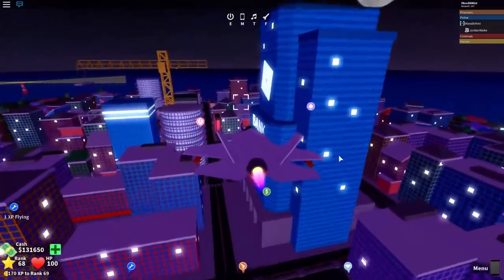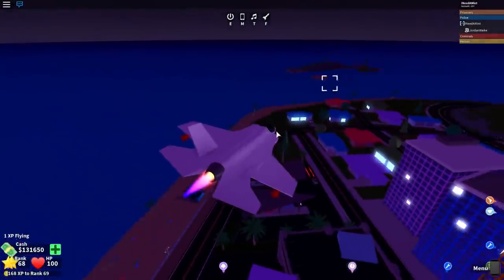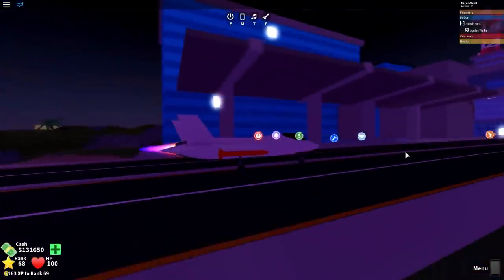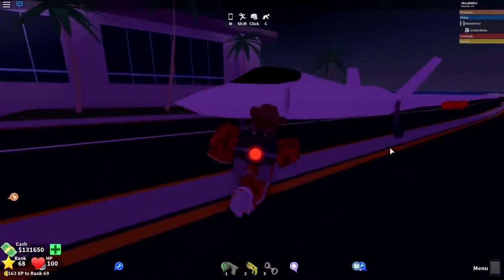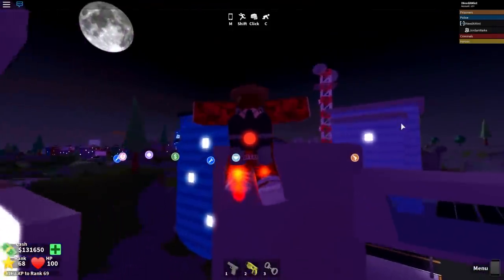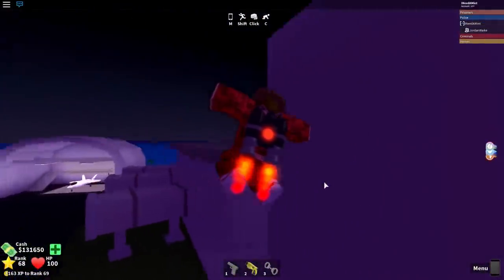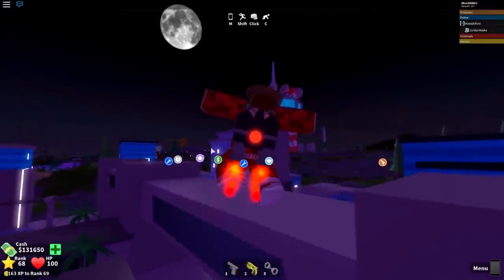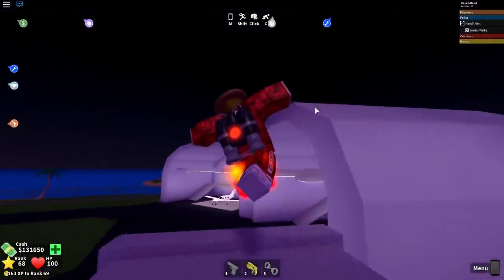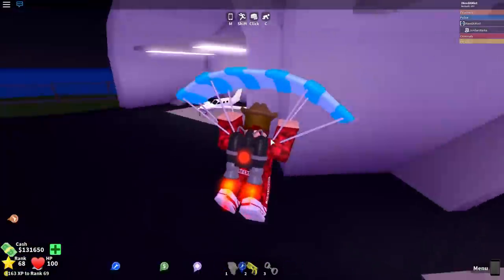If you can spend the money, start grinding and buy this thing - you can fly across the map in a couple of seconds and shoot missiles at criminals. Let me land it so you can get a view on the ground. This is the Warhawk jet - it's so much fun. I love solving these Easter eggs and finding secrets; it took a while to figure out how to get the jetpack legitimately but we did it. That's how you get the jetpack the legit way in Mad City.